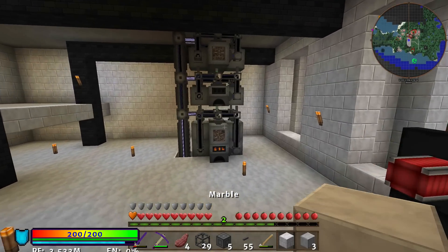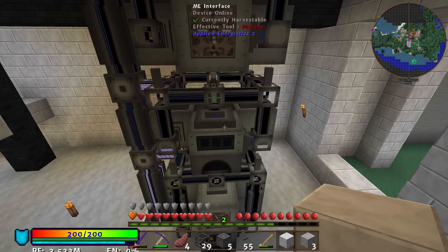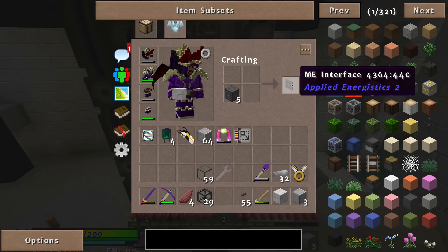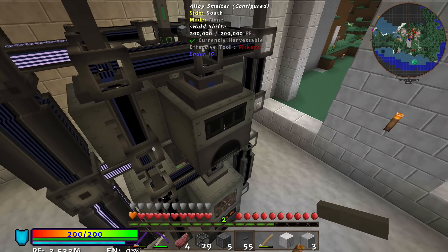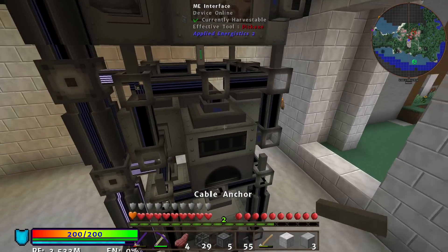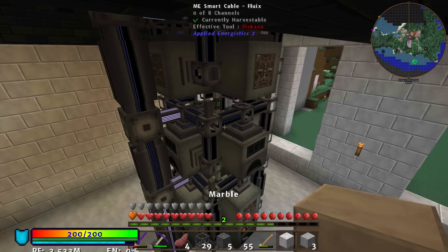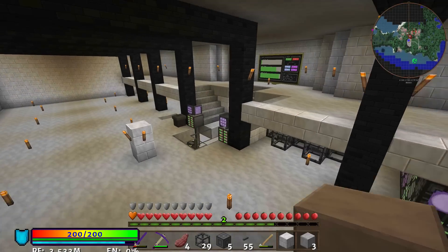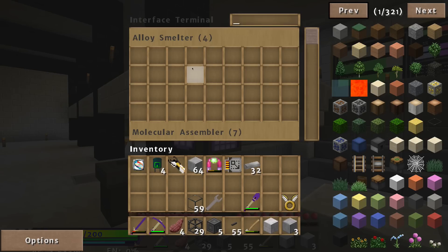Now, autocrafting with the sag mill and alloy smelter — we do have ME interfaces, so if you take this and put it inside of here, you're going to get an interface just like that. So it's part of the Forge multi-part, so I can have multiple things inside one block. These are what you're going to want to use to make compact systems and to allow your system to autocraft things like alloys. Now, in the past, in order to name each one of these interfaces, you'd have to get a quartz cutting knife, enter some iron, name it alloy smelter, put that in an inscriber, inscribe it, and then combine it with your interface. But now it seems to be smart and it will recognize the block that you've placed the interface on. So if I check out my interface terminal, you see how I have four alloy smelters and also four sag mills down here.